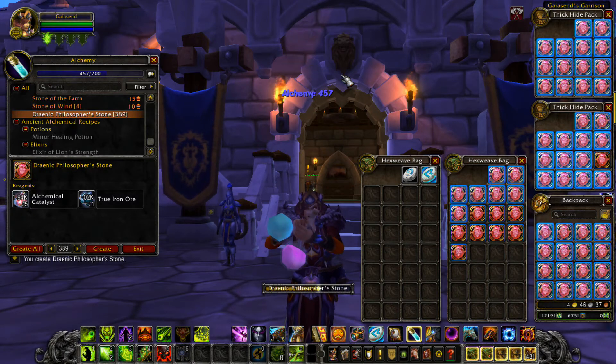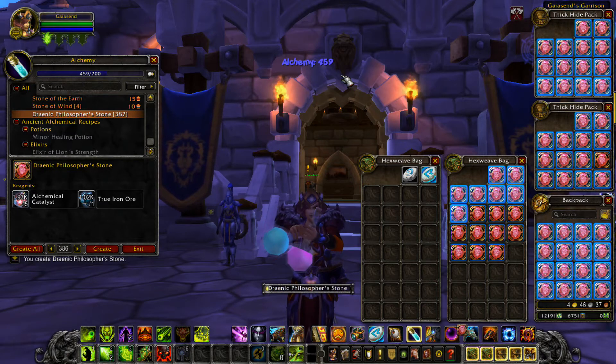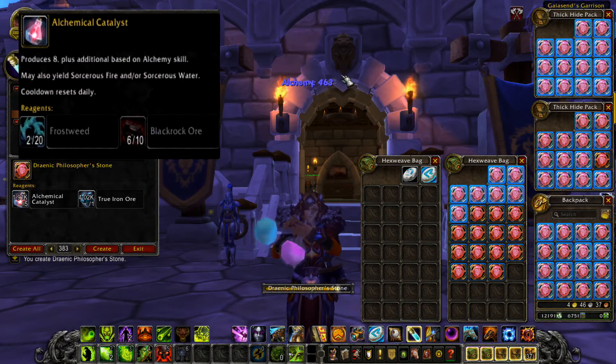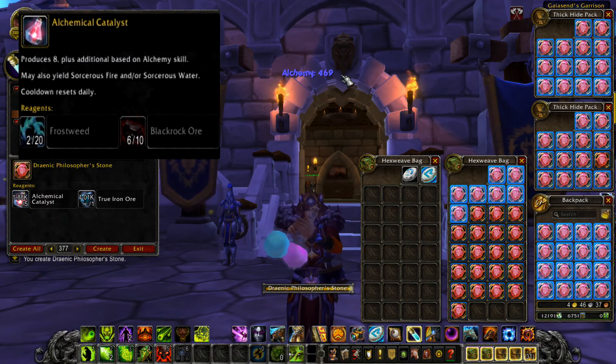There are other ways you can actually make these crystals with catalysts. You can make them with the daily cooldown — it's about 20 frost weed and ten black ore. This will actually get you about eight of them and some water or fires.